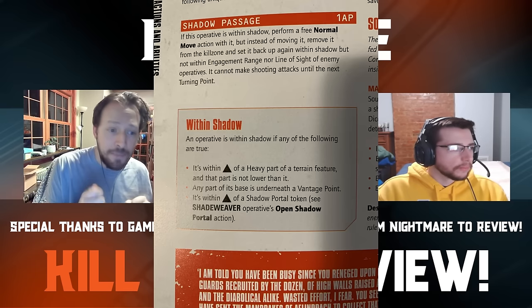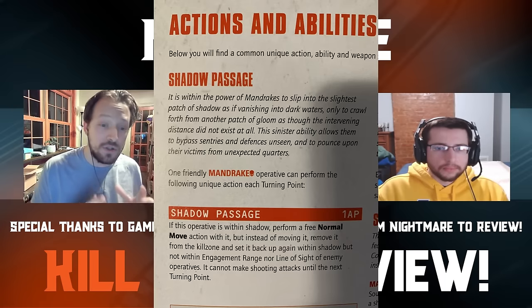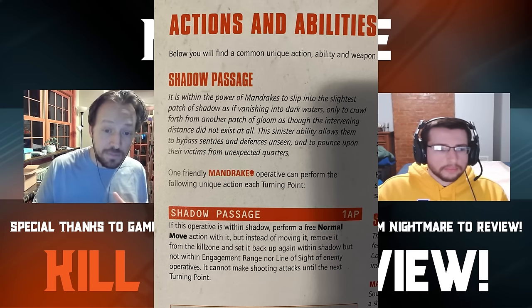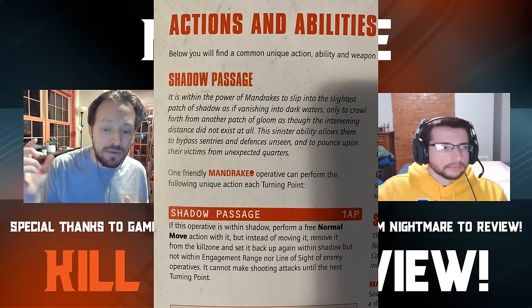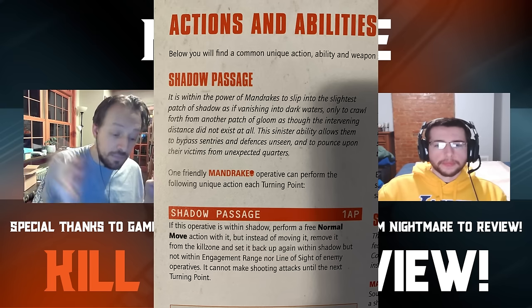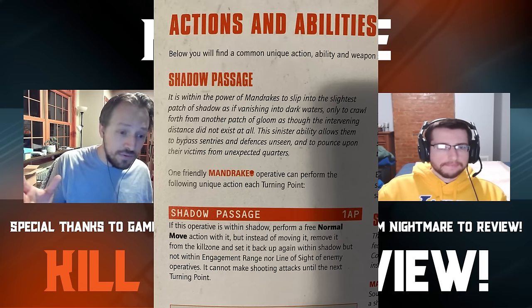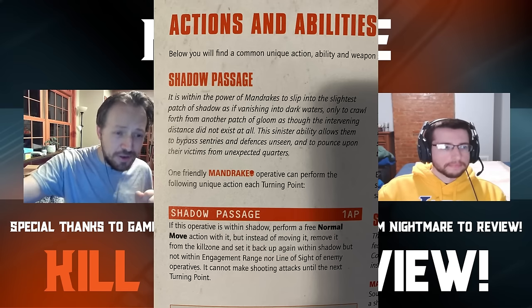The first unique ability is Shadow Passage. Once per turning point, one of your Mandrakes can perform the Shadow Passage action. If the Mandrake is within shadow, it costs 1 AP — you perform a free normal move, but instead of moving it, you pick up the model and place it anywhere on the whole board that is within shadow, but not within engagement range or line of sight of enemy operatives. They cannot make shooting attacks until the next turn, so you can't drop a guy in and alpha strike your opponent.